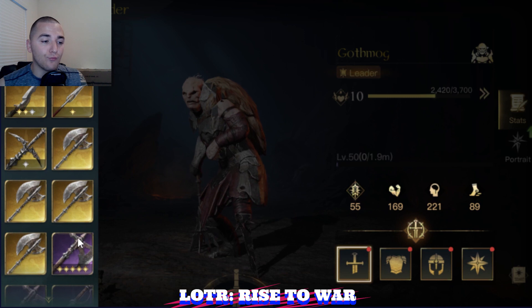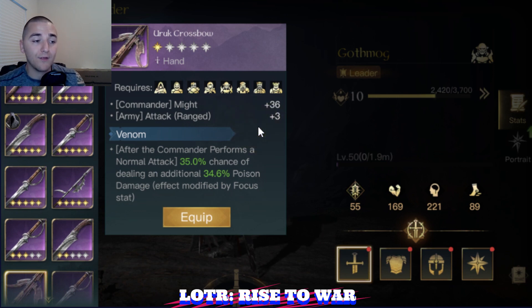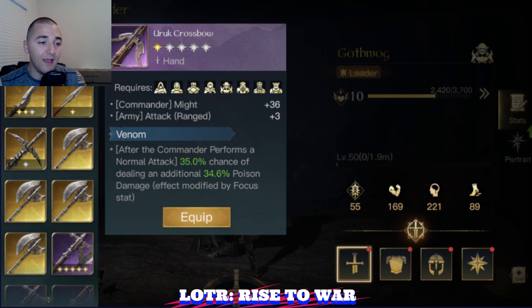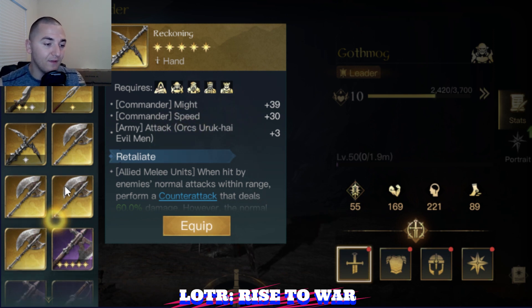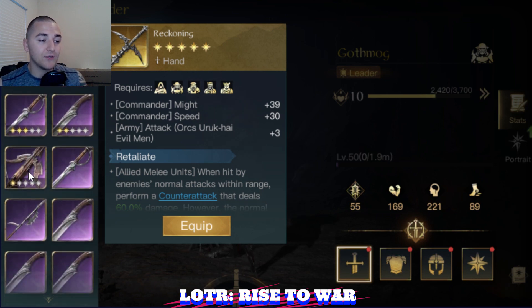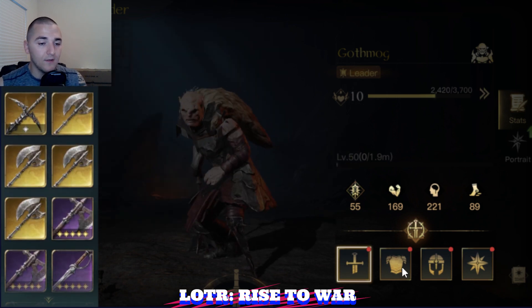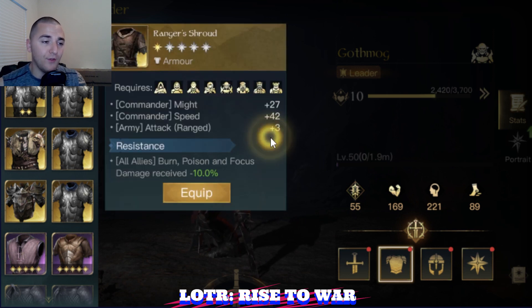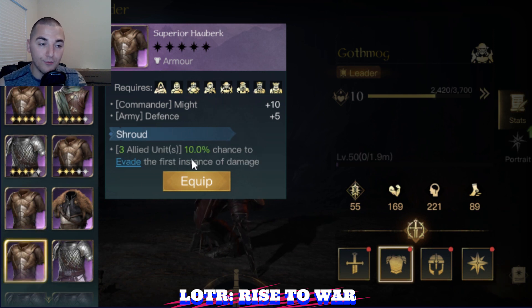Gear-wise, since we're going to run ranged with Gothmog, you can run the Uruk Crossbow — very strong for ranged. Also, if you happen to have a Reckoning, it will give plus attack to all Orcs, Uruk-hai, and Evil Men whether they're ranged or not, which can be very strong. Get an Uruk Crossbow or a Reckoning to give plus ranged attack. You can also use Ranger Shroud if you have one leveled up as it gives plus attack. But don't pick something with Shroud on it because a piece of equipment with Shroud will not stack with your Anticipation Shroud — you'd basically be wasting that.